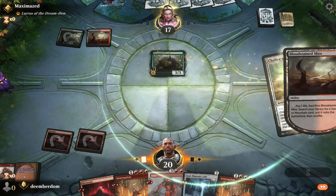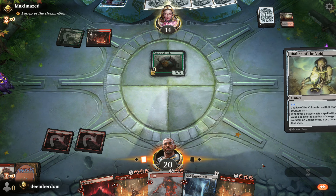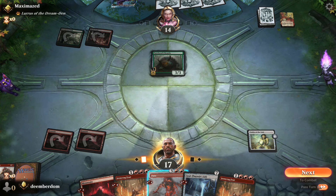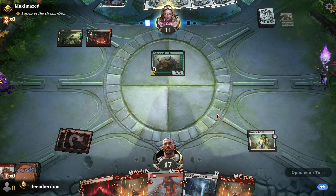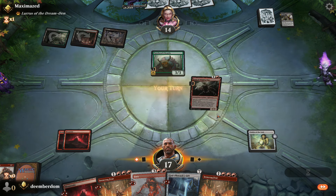Going to get our Mountain and very gleefully slam our Chalice for one. Opponent has a response — they crack their fetch, probably needing to spew off their one-mana spell while they can. There's a Lightning Bolt to our face. Opponent still doesn't have Delirium yet, but it's probably trivial for them to hit it. They're bringing Loris to hand, which to me is a sign of weakness this early.